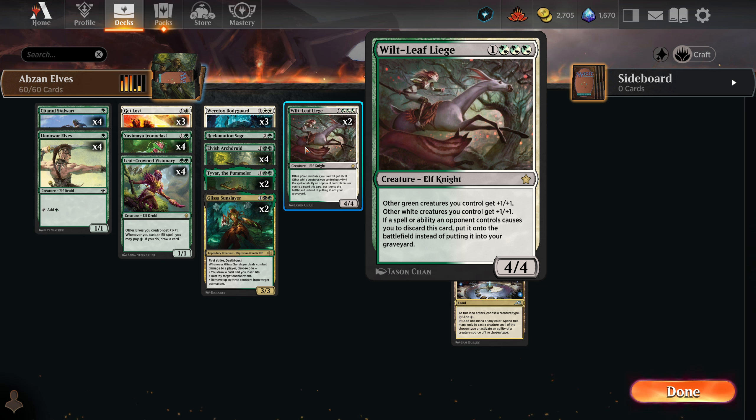We have Wilt-Leaf Liege. Green creatures you control get plus one, plus one. White creatures you control get plus one, plus one. Very nice. And if a spell or ability an opponent controls causes you to discard this card, you put it onto the battlefield instead of putting it into your graveyard. So that's a nice way of dealing with some discard decks — an easy way to cheat it out instead of paying four mana for it.